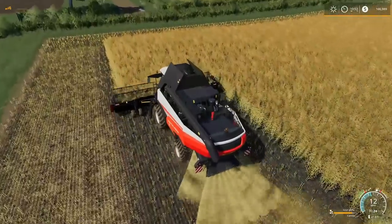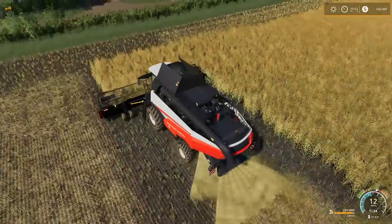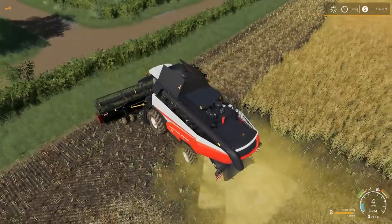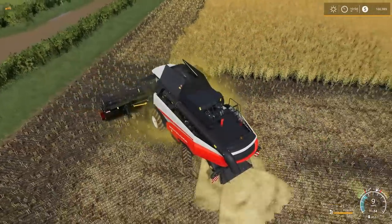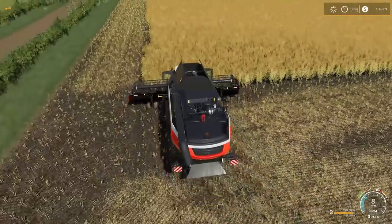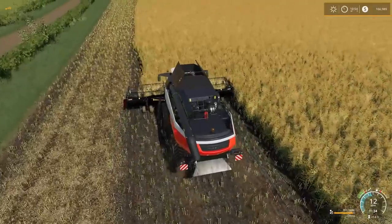I want to get a couple of headlands done on this guy, and I just realized my combine is just about full. Something I've been doing a lot in Farming Simulator lately is not paying attention to the capacity of my combine — just start harvesting, and all of a sudden it's like, wow, this thing is really picking up speed. Oh, that's because we're full and I'm damaging crops.